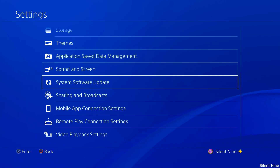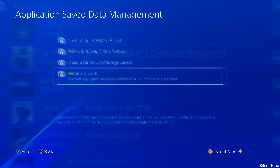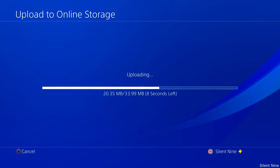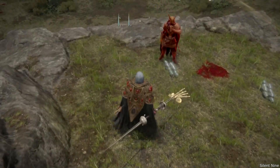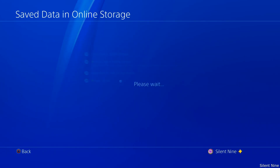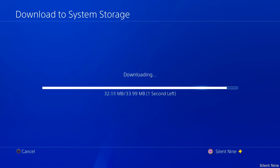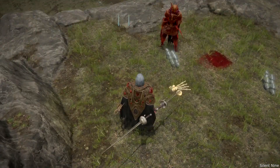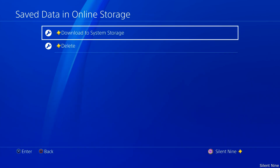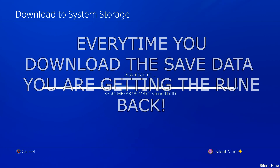Go back into the settings, go to application save data, go all the way down to the bottom option and turn off auto save. Then upload that data to the online storage. Go back into the game and drop those 11 lord runes for your friend. Leave the game, download the saved data, then go back into the game and drop your friend those 11 runes again. Keep rinse and repeating this until your friend has 99 lord runes — you want 99 because that'll make the process fastest. That's how you get from 1 to 99 the fastest with this glitch.